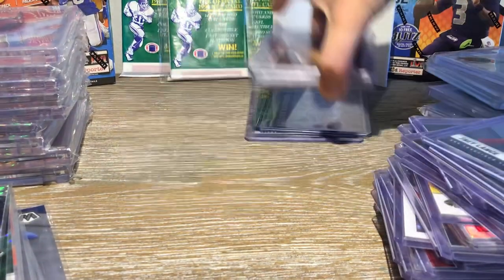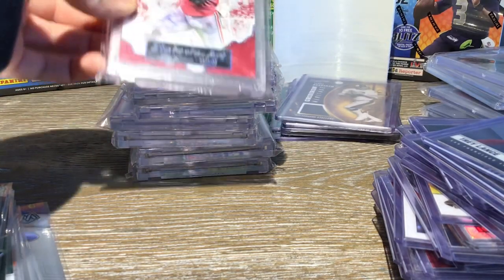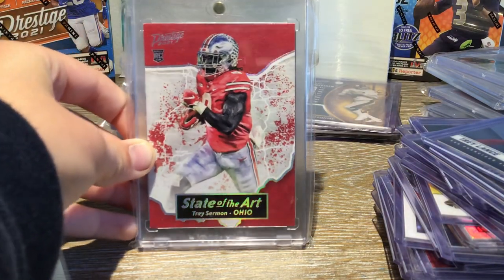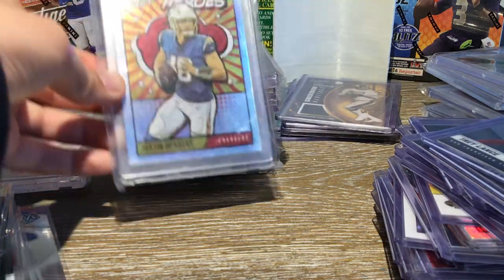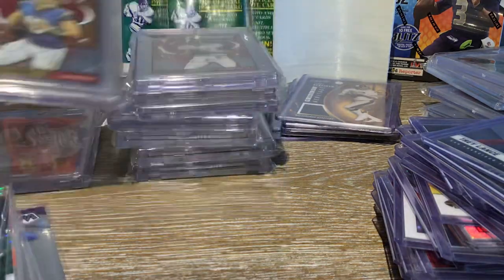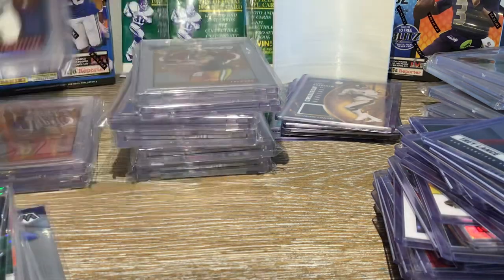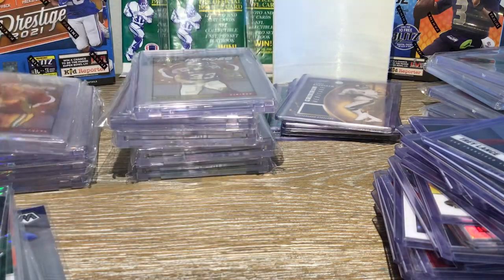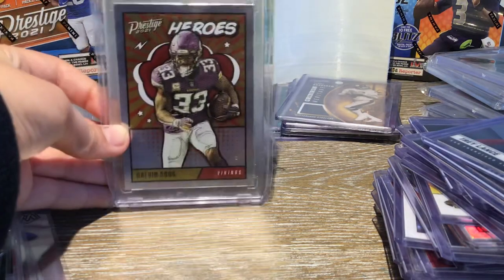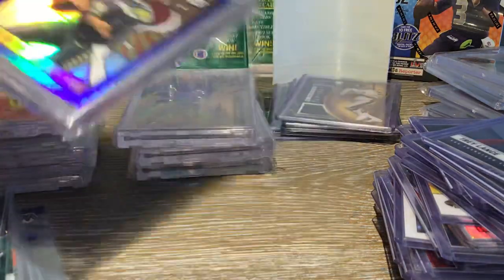Now moving on to One Touch. This is a lot of Prestige, by the way. Stanley Art, Trey Sherman Rookie Card. Heroes: Justin Herbert. Heroes: Tom Brady. Heroes: Aaron Rodgers. Heroes: Dalvin Cook. And a Heroes Russell Wilson, numbered to 249.